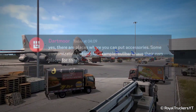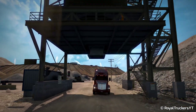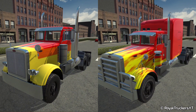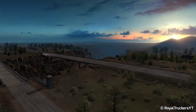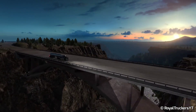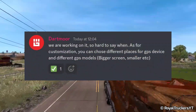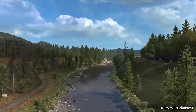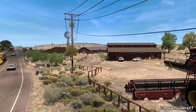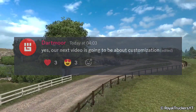Developers are also working on adding a truck interior customization feature. We have already seen how truck exterior will look after customization, so there might be various options to customize your interior the way you want. There will also be accessories you can place inside the truck cabin, including the ability to customize your GPS and place it wherever you want in the cabin — a unique feature we'll see in this game. A new video on customization is coming very soon.